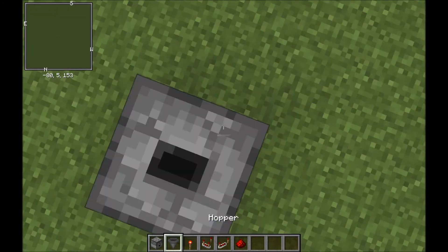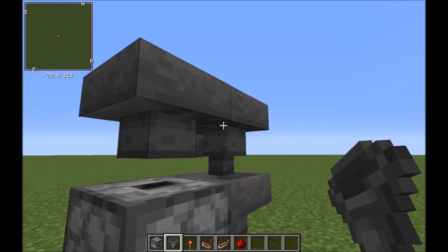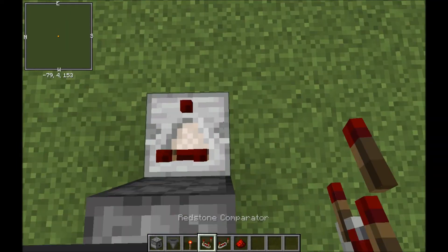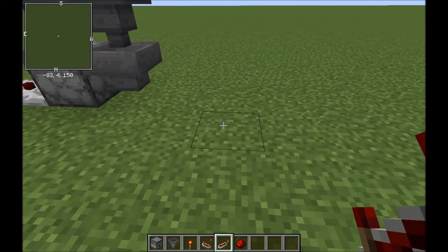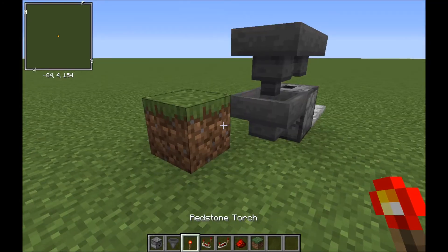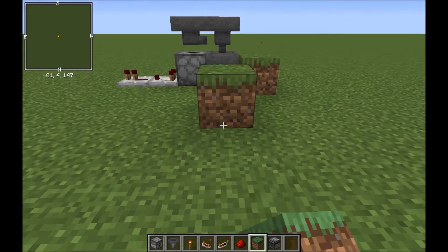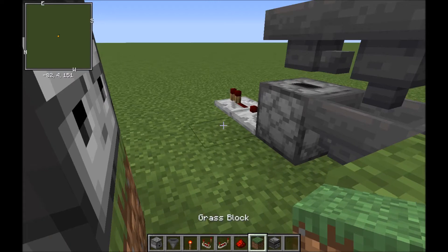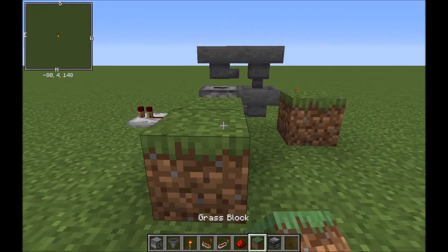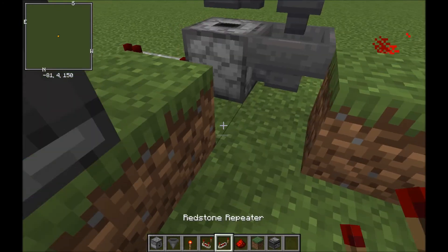So this uses a dropper with three hoppers on one side, a comparator going into a repeater, a random block on this side, and a torch here. You need a main observer — I want to say it was set about here, in line with the build. If I've actually remembered how to build this I'm going to be impressed because it's been a while.